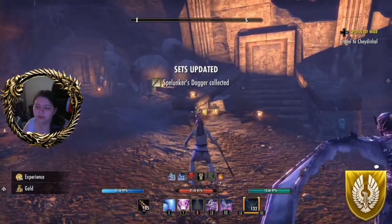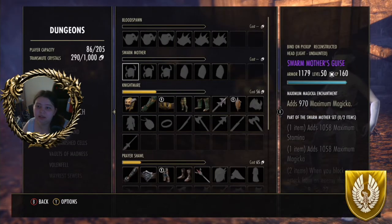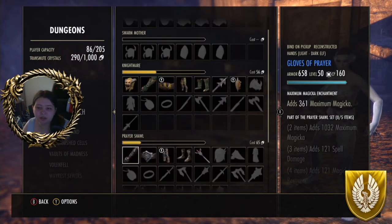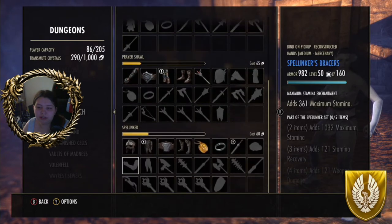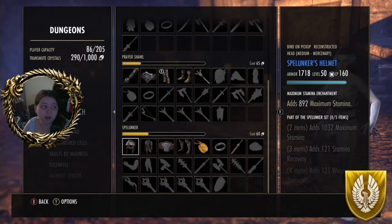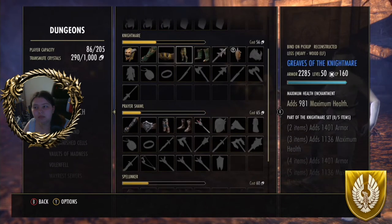I shall now show you my Spindle Clutch loot — I don't have any of the monster helms as of yet. But for this I've got a few little bits for Nightmare, a few little bits for the prayer shawl, and a few little bits for this one. This is just from me soloing twice. I think it's a good little run.